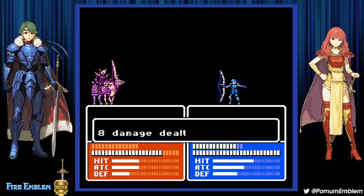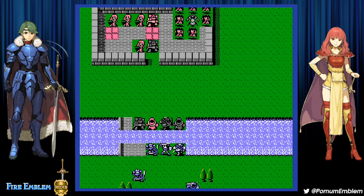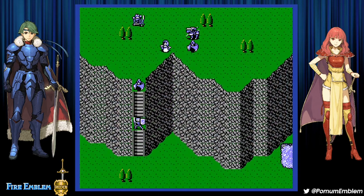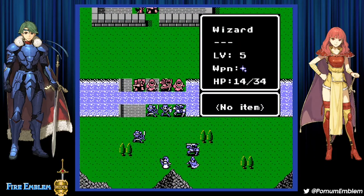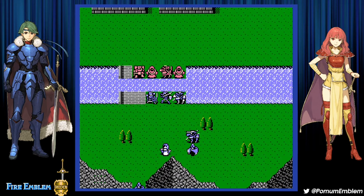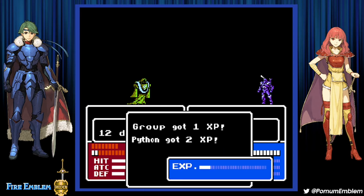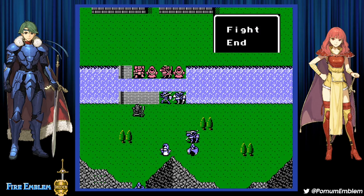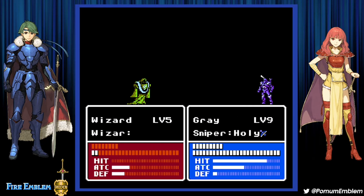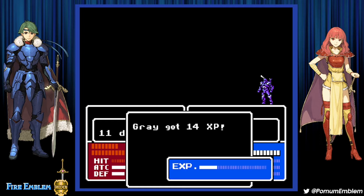This guy attacked from close range but not from two range. The mage is not going to do anything. I'm not complaining. I'll weaken you first — Python perfectly calculating the amount of damage so that he doesn't take a kill from his ally. Orton experience.